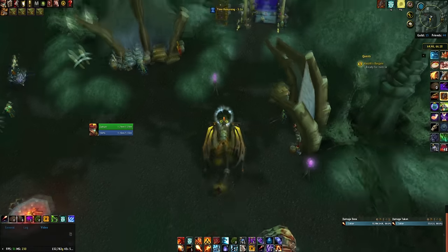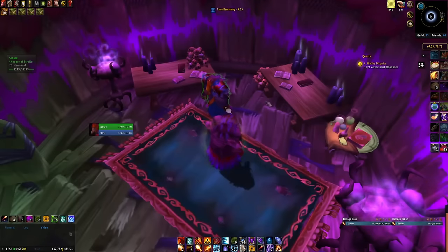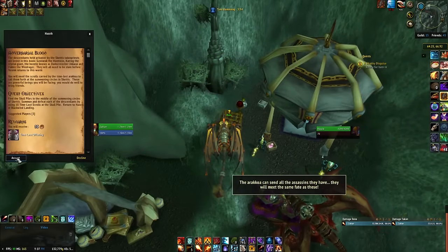After returning his package you will have to do another go-and-fetch quest. This one requires you to go and disguise yourself and then buy a bloodlines book from a vendor called Sahak. Once you've handed that in you will get your final quest in the chain.